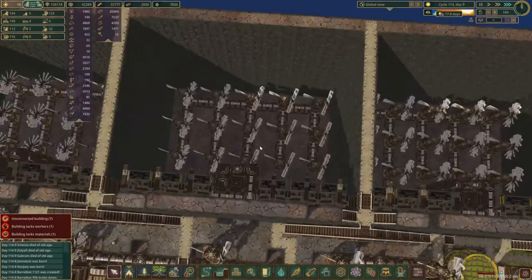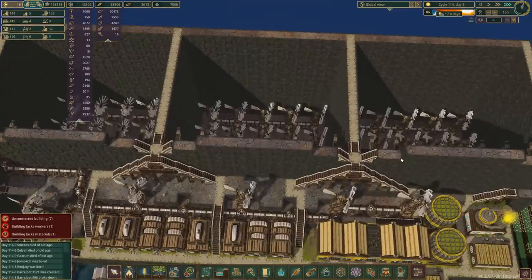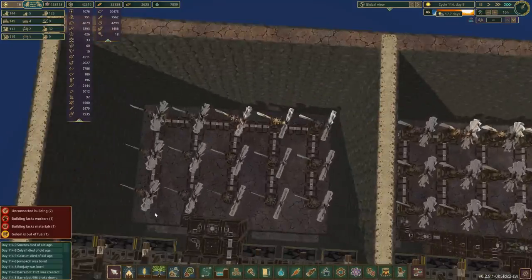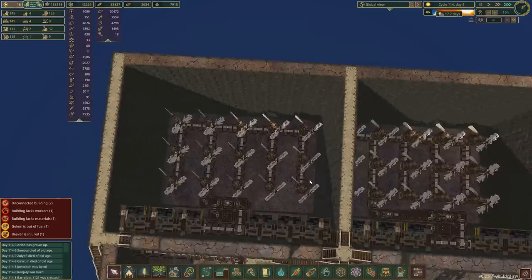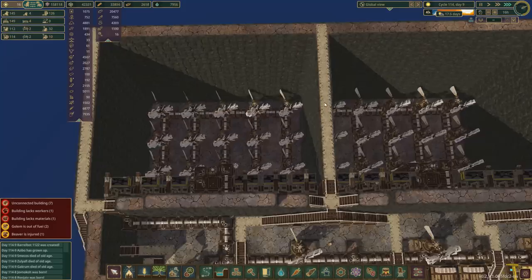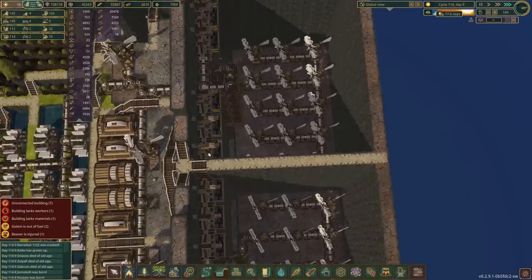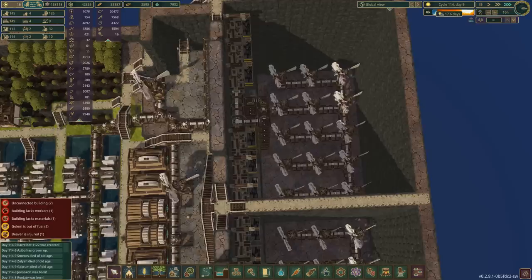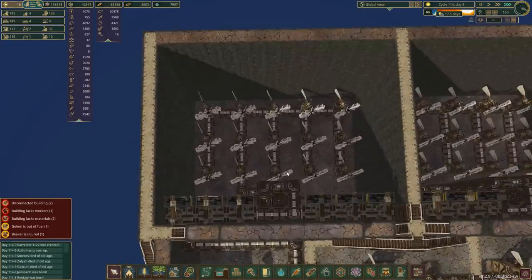I figured out how to stack the windmills to increase the power density by an additional two-thirds. So instead of having 15 windmills in here, we'll have 25. The box needs to be one wider and one longer — so this wall needs to move over one, and two wider. It's about 10 tiles bigger but gives us 66% more energy.